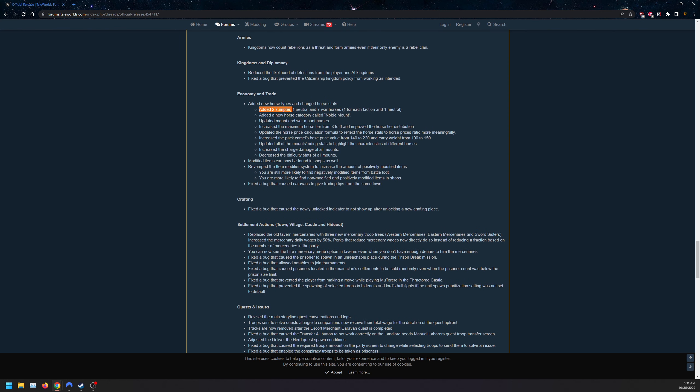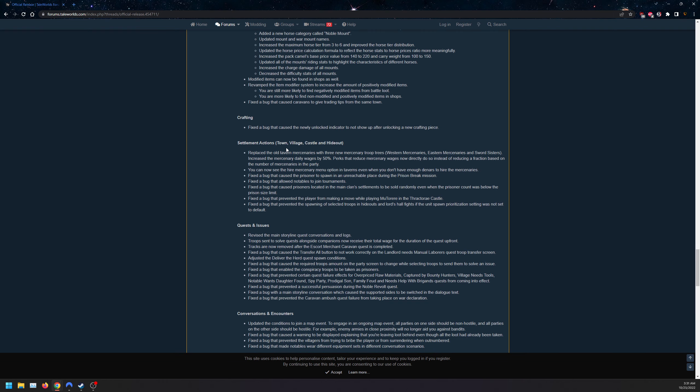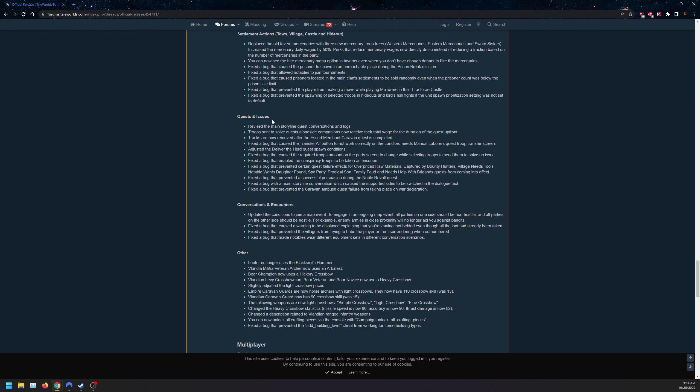They added two new horses, one neutral and seven more, plus two new stumpers, and added a noble mount category with updated mount and war mount classifications. For mercenaries, there are now three types: Western Mercenaries, Eastern Mercenaries, and Sword Sisters. Mercenary daily wages increased by 50%, so they'll be more expensive, especially without the relevant perk. Plus a bunch of bug fixes.